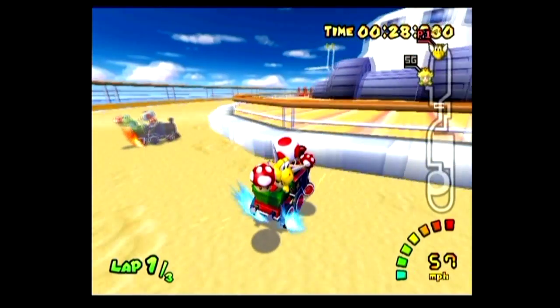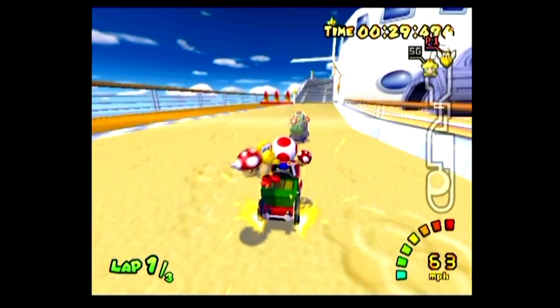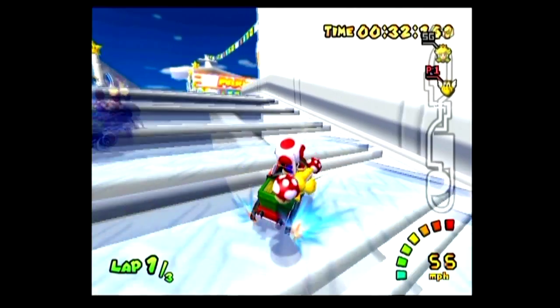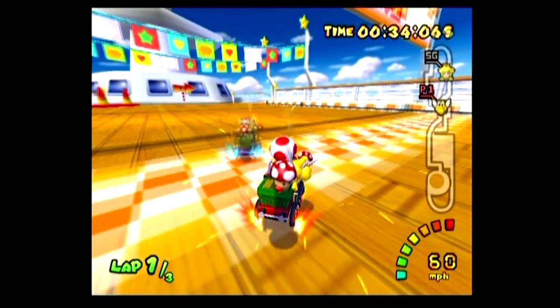Then a sideways boost to the right right here, hold your boost till you're around the end of the corner, and release it. Mini turbo to the left, ATAC to the right, another ATAC, or another drift to the right. And then right here, I land just with a normal mini turbo to the left.